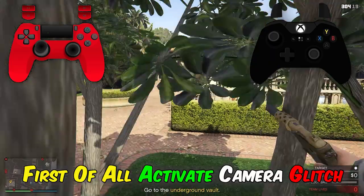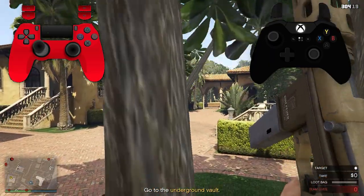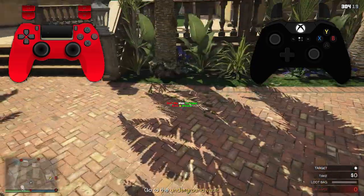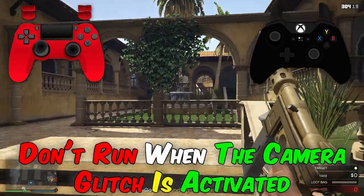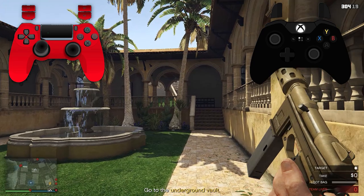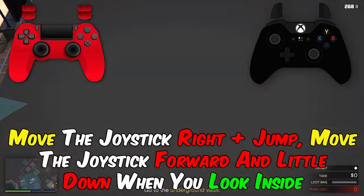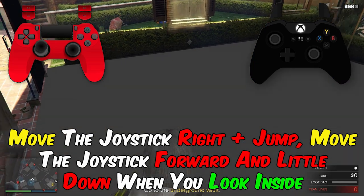First of all, activate the camera glitch. Don't run when the camera glitch is activated. Move the joystick right plus jump, then move the joystick forward and little down when you look inside.